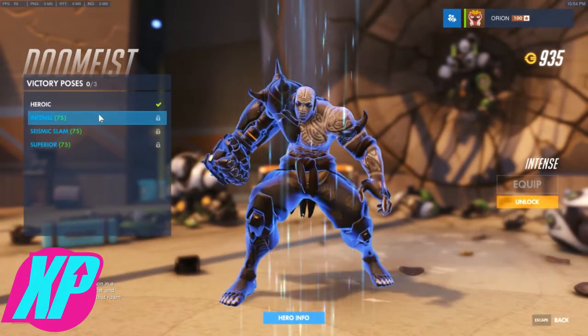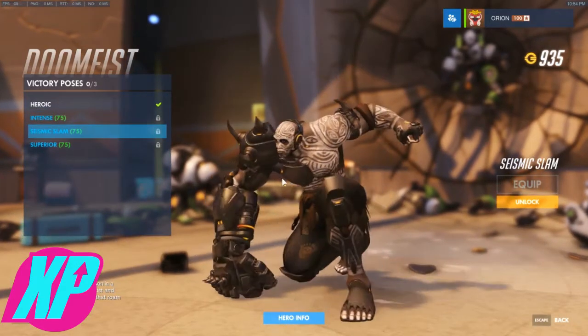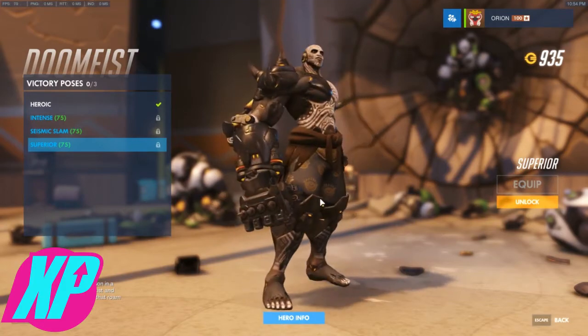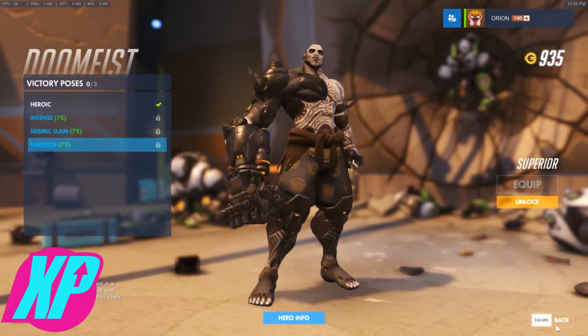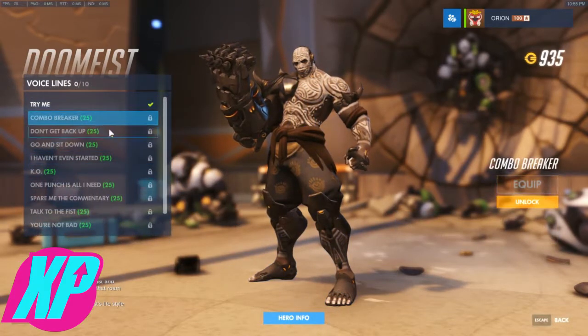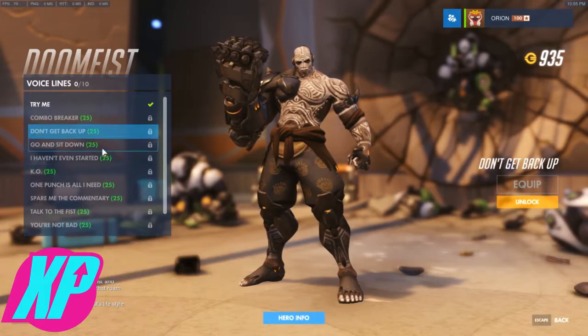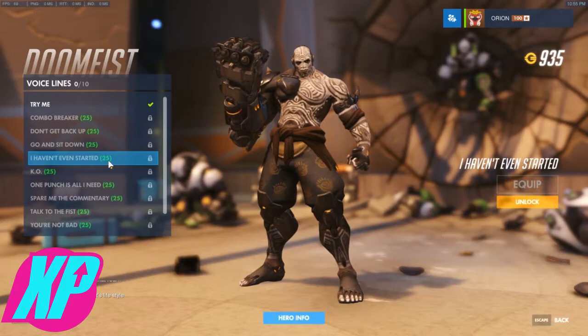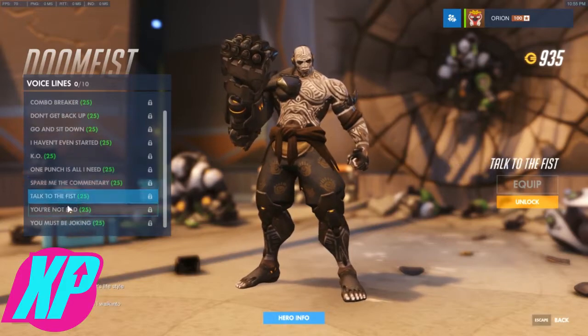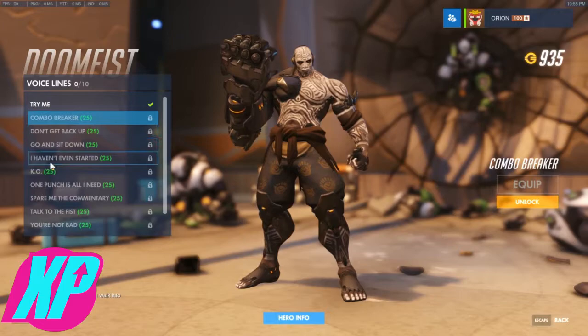Victory poses — we've got Intense, Seismic Slam, and Superior — these are all so awesome. They just keep getting better and better with these new heroes on launch. Voice lines — Try Me, Combo Breaker, Don't Get Back Up, Go and Sit Down — that's a good BM one for sure. One Punch is All I Need, Spare Me the Commentary, Talk to the Fist, You're Not Bad But Not Good Either, You Must Be Joking. I like Combo Breaker and Go and Sit Down.